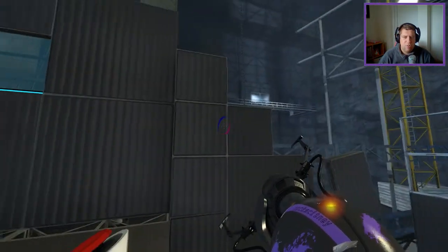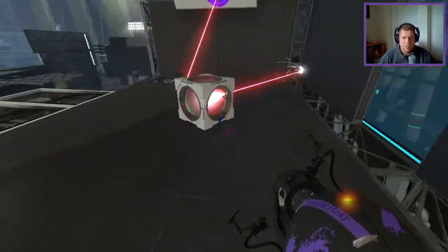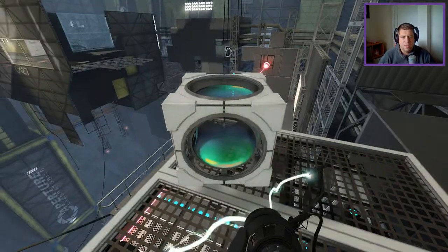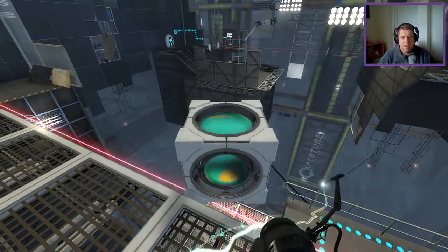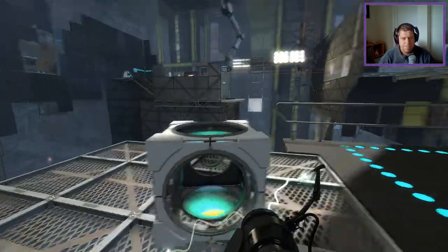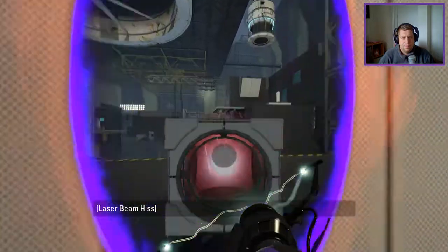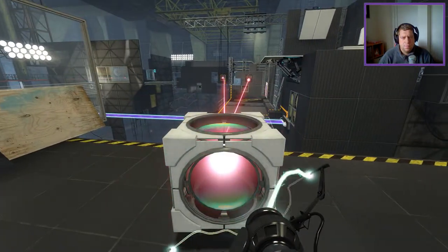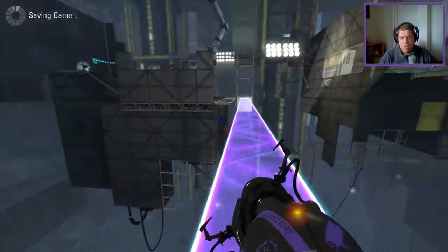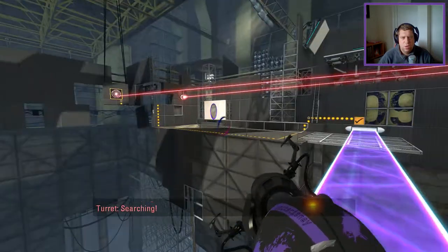That looks suspicious — like it's broken. I wonder if we can get to it. What's that crane? I'm just hanging from that crane, it's swinging about. Aperture health and safety, as always, at its finest. So we can't hit the turrets from there using that. I have a sneaking suspicion walking over here is going to cause turrets to absolutely obliterate us — which I would be right.